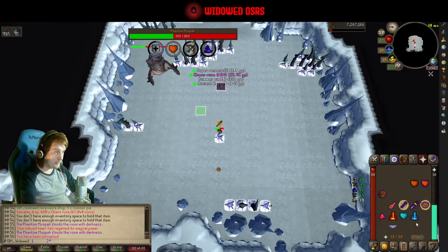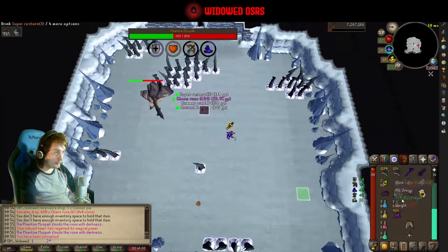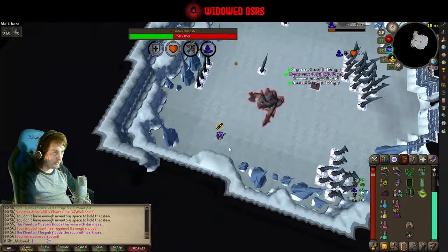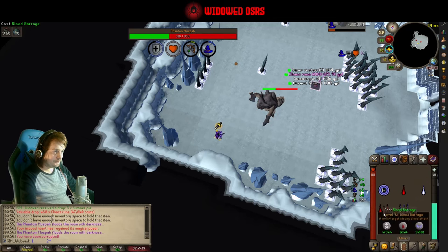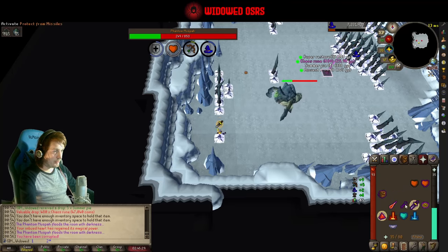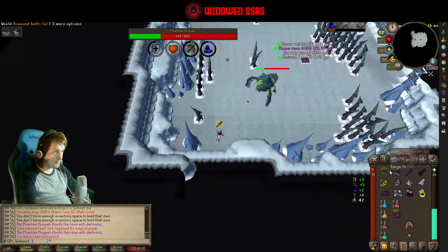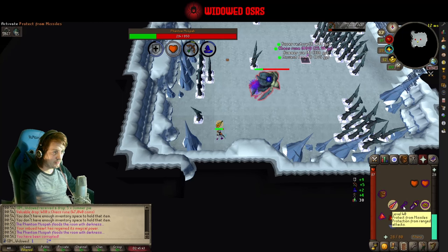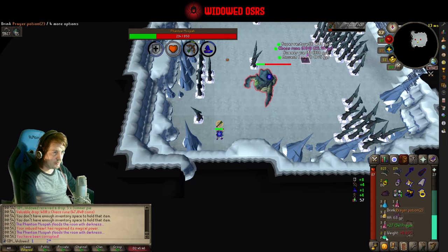I just got hit off mage prayer — you can see I've got this horrible corruption thing on me now, that's going to be draining my prayer like mad. Corruption does wear off eventually so you don't have to worry about it for too long, but it'll drain probably around 20 prayer in the time that it's on you. We're over to the diamond bolts now because she's pretty low. Around 250 health after the second spec is around when you want to be making that switch.